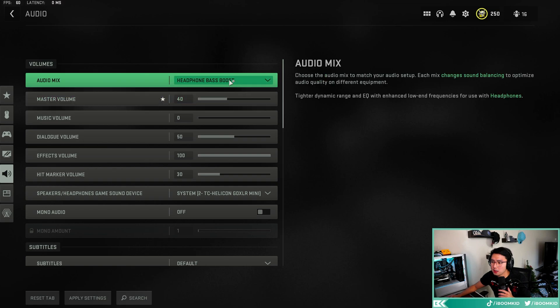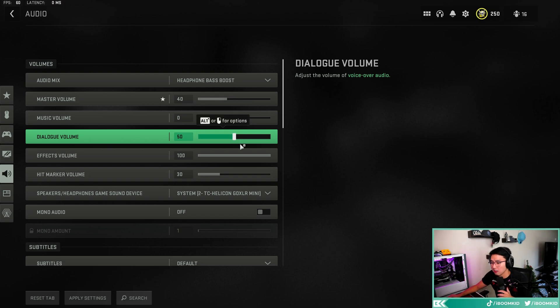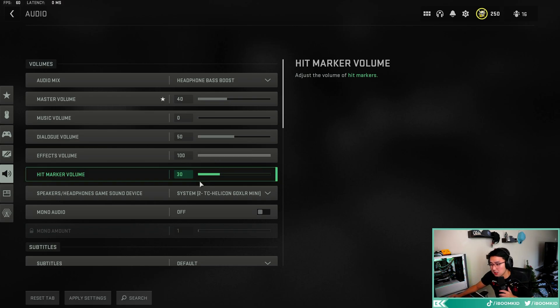Now for audio settings — these haven't changed much since my first video. I use headphones bass boost and play at 40 master volume; I don't need to blow my ears out. Music is at zero, dialogue at 50. Effects — put this at 100, you want to hear footsteps. Hit marker volume is at 30.